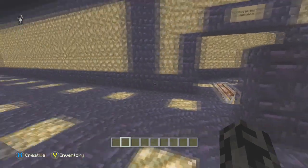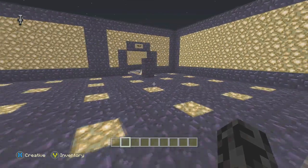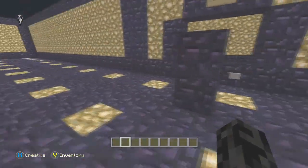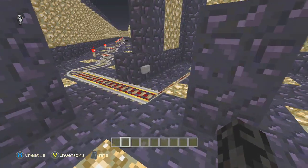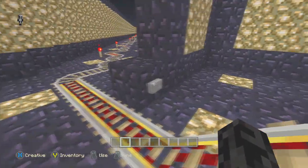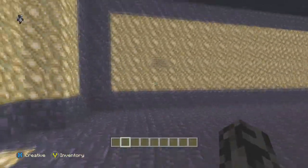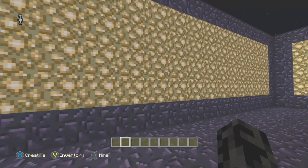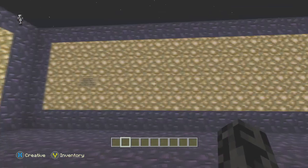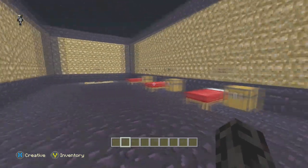Sorry I completely butchered that, but basically this is going to be like an adventure map where you'll actually play and it's fully functional. The first thing you're going to do is stick a mine cart on it and hit the button — it's going to take you all the way down here to a wall of rules. Once I figure out how to get this map up for download for the Xbox One, there's going to be a full list of rules to show you how to play correctly. For now I'm just going to explain it to you guys within this video.